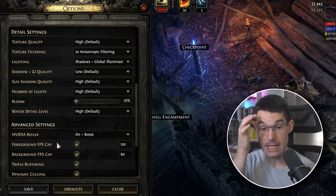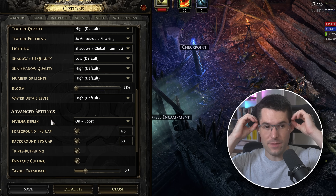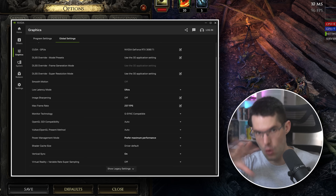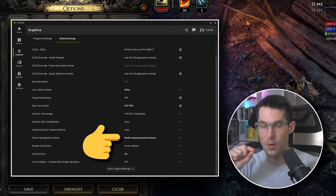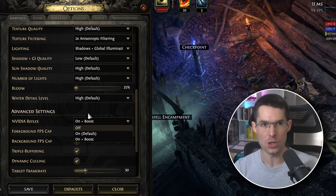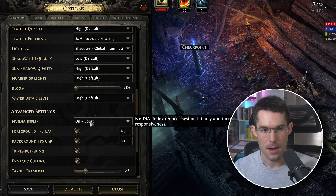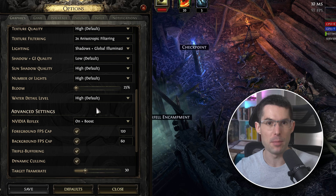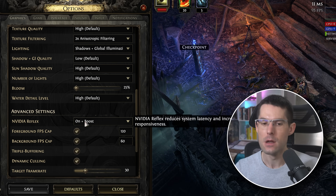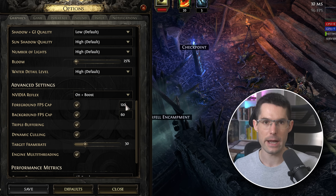Nvidia Reflex is essentially the same as setting 'Prefer Maximum Performance' in the Nvidia control panel at the driver level, but here it's on a per-game basis. You can have it on in some games to save a bit of electricity. Alternatively, you can set it at driver level to prefer maximum performance globally. On Plus Boost if you have Nvidia, go for it. Foreground FPS cap — I have it at 120, though I wish I could actually hit 120 FPS consistently.